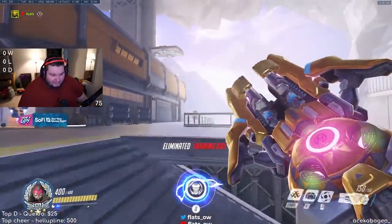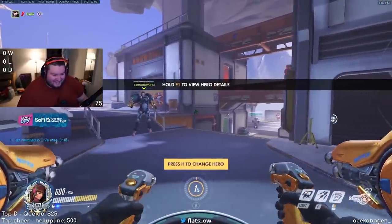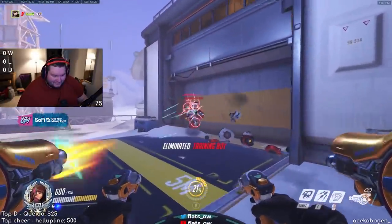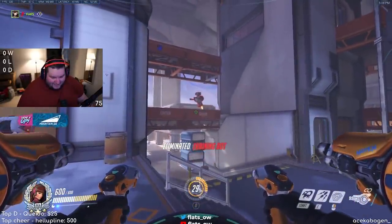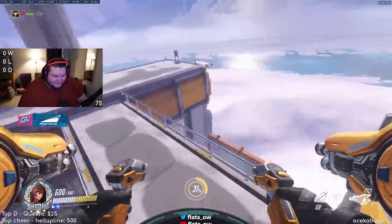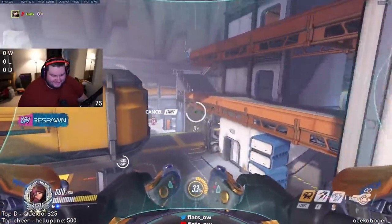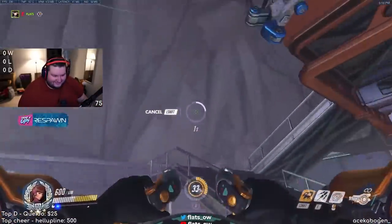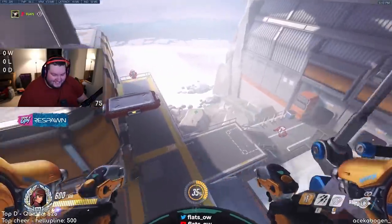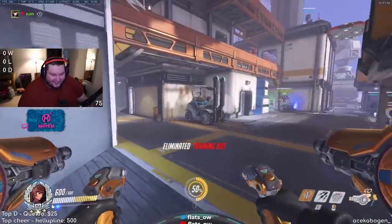D.Va looks normal on the outside, does her normal damage. Whatever, right — and then you can fly. It's still cancelable just like normal, but she can zoom.